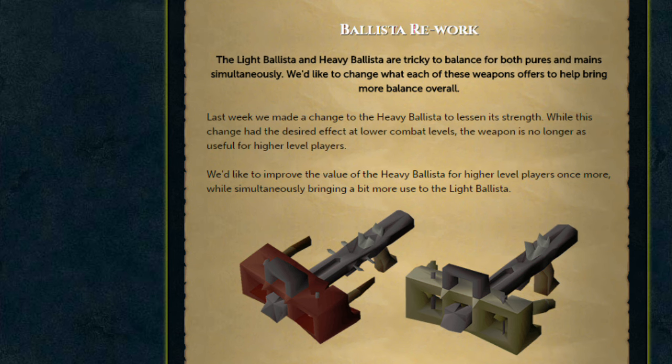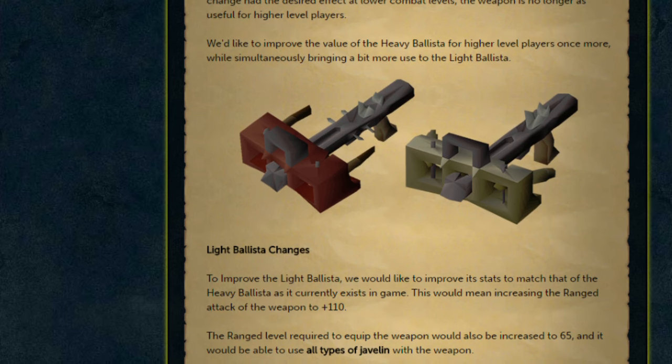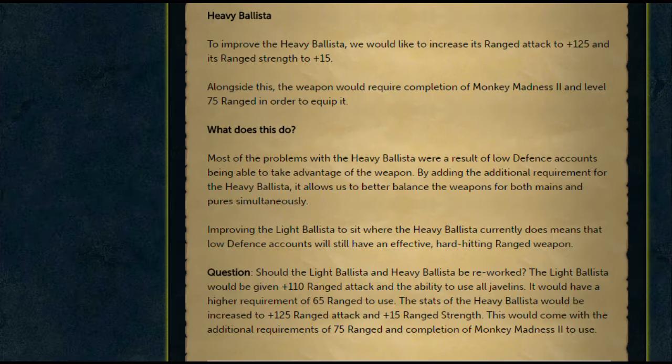So what will be the actual changes? For the light ballista, they're going to upgrade its stats to match the current heavy ballista in-game, increasing the range attack of the weapon to 110. To accommodate for this, they're going to increase the range level required to use it to 65, as well as allow it to use all types of javelin. To improve the heavy ballista, they want to increase its range attack to 125 and its range strength to plus 15. Alongside this, the weapon would require you to have completed Monkey Madness 2 and have level 75 range to equip it. This would mean pures wouldn't be able to get it, since to do Monkey Madness 2 you have to go back to Ape Atoll and get the defence experience. But it actually splits the two weapons into two useful weapons — mains will use the heavy ballista and pures will use the light ballista.